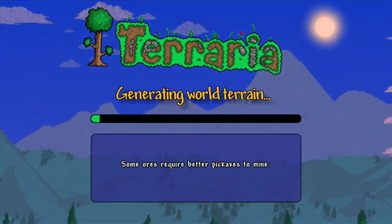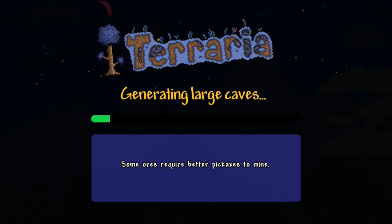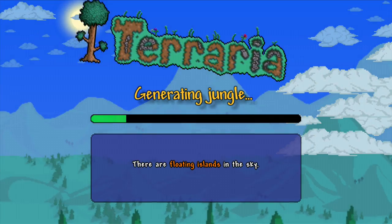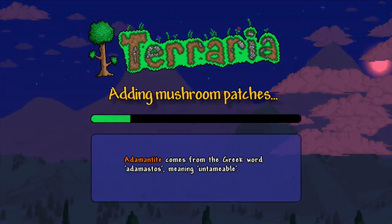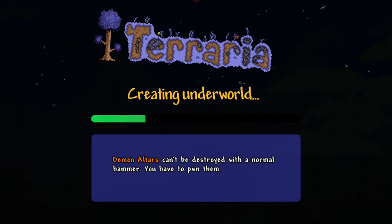Alright, generating the world — or Terrarium, whatever. It's large. There are floating islands in the sky — I didn't even know that! Generating a jungle, adding mushroom biome, creating underworld. What's an underworld?